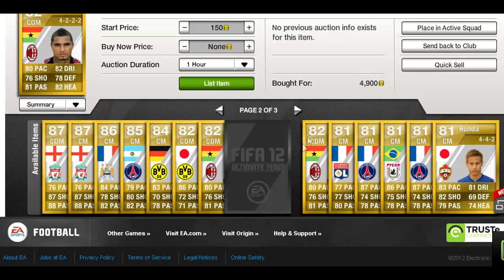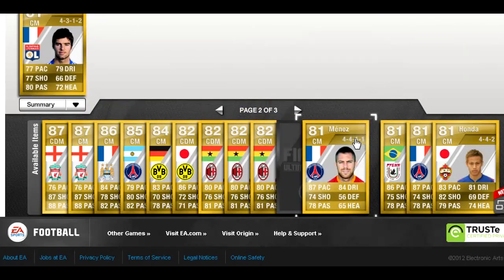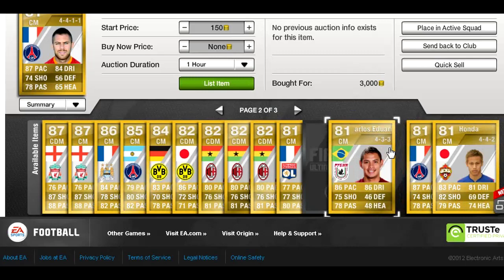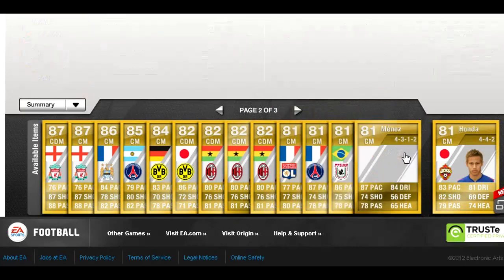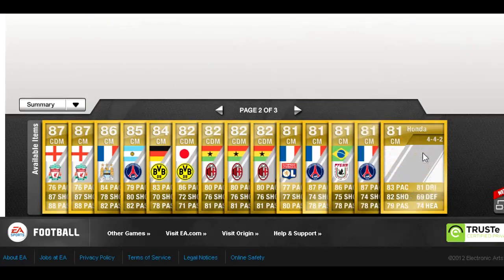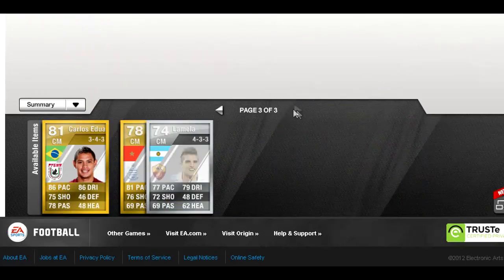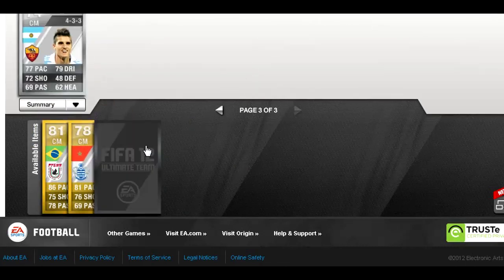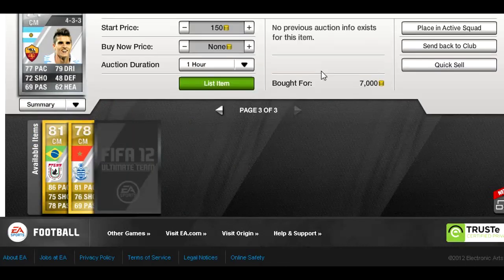That's about what the normal version or the Borussia Dortmund version is going for now. You've got Menez, Gorkuf, Antuardo, Honda, and you can see the Liga and the Russian League are pretty great for this tactic because they have quite a lot of CAMs that people want to use, such as Honda, Dani, and Menez. I've also got a Della Raph picked up for cheap and Alameda — I wasn't sure about this one and I don't think I'll be able to sell him on for much more.